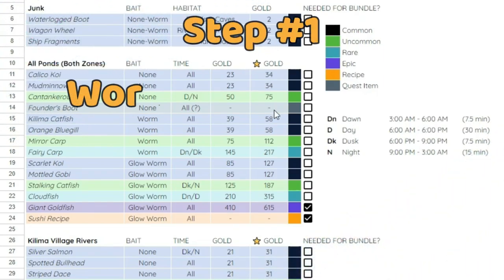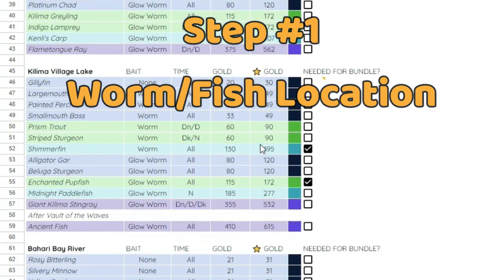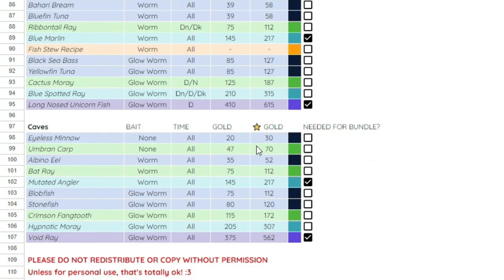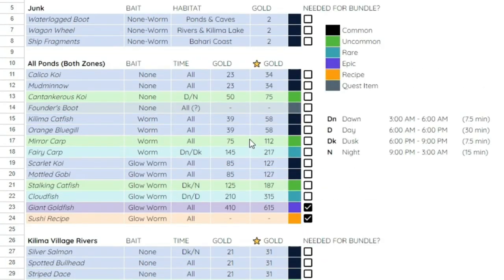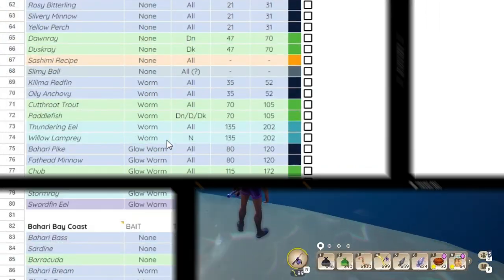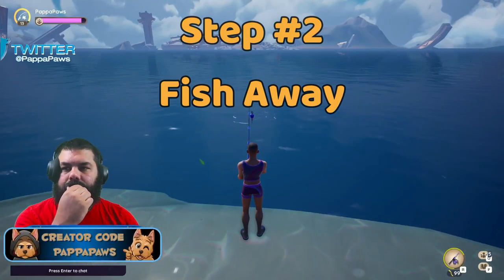This is an easy step — it's just knowing what worms and locations get you specific fish. If you need a quick guide on this, I will have a link below with a full detailed guide on every fish, every location, and which worm you need to get those specific fish. Once you've decided which fish you want to hunt, go to that specific location.